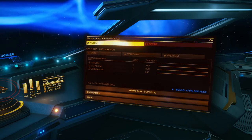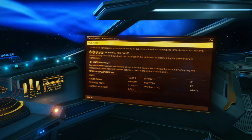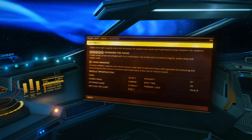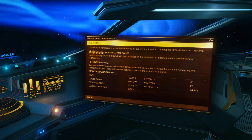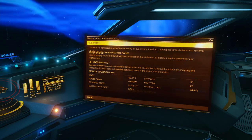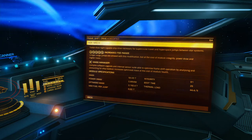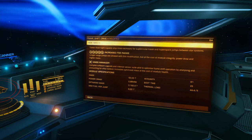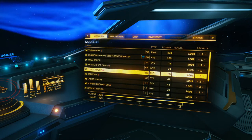The frameshift drive is the double engineered FSD from phase 2 of the Colonia bridge project. I was lucky enough to have the mass manager experimental effect work on mine, so as you can see by the boot time, it is grade 5 increased range and grade 5 fast boot. That's how I did it.